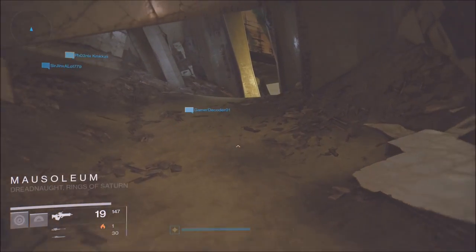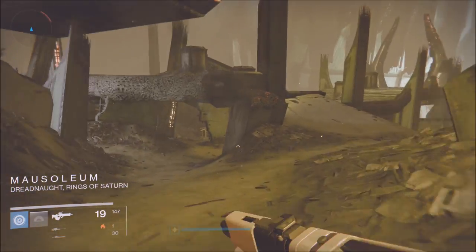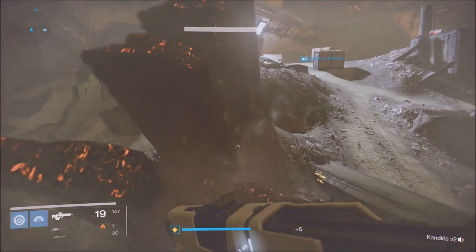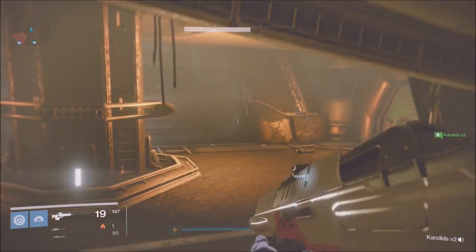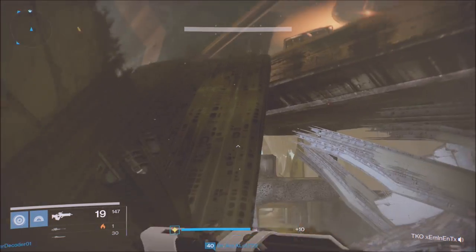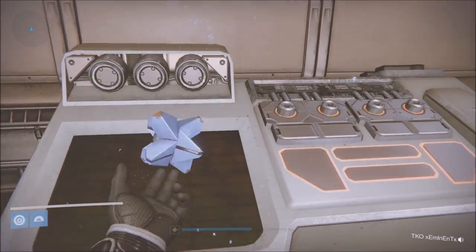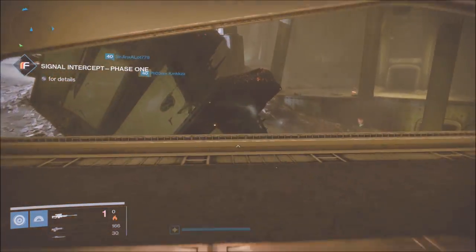Keep in mind I'm just as new to the Taken King as you guys are — I didn't get to play this early. We're on the grind to get ready for the new raid just like you are, trying to get to light level 300. You come into this ship — a little hard to jump in there, but I'll make it. If you have a fireteam of three, everyone in that area gets a deployment code, so you can do this three-step process three times.